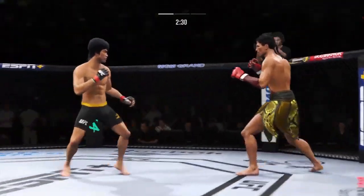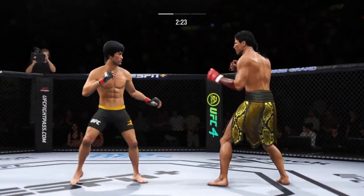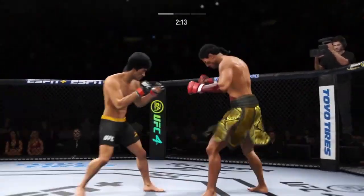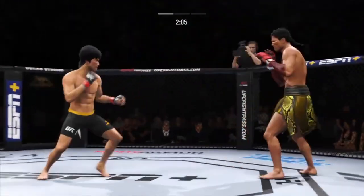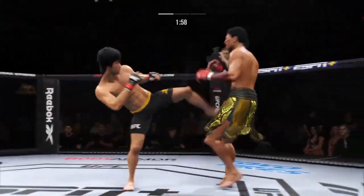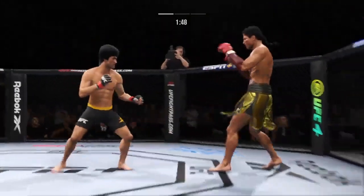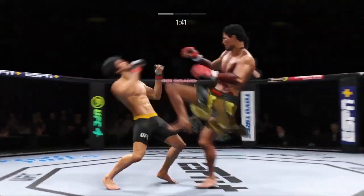DC didn't take him long to find his range here tonight. His timing is on point. Lee's attempt there is blocked by the opponent. A flush knee to the body — he's got the length advantage in this fight and certainly made it count in that exchange. Leg kick. He has a commitment to kicking tonight, and it shows.